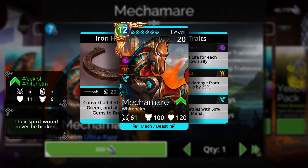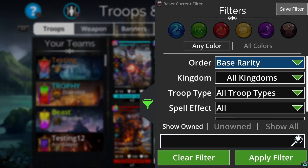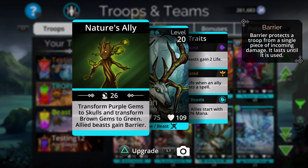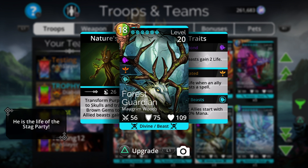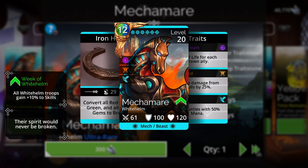Looking at troop typing - Mechamere is a beast and a mech. As a beast, it pairs naturally with Forest Guardian, which transforms purple gems to skulls and brown gems to green, creating a nice loop with Mechamere. You also get a beast bonus since both troops share the beast type. As a mech, you can use this alongside the Mechanist hero class and receive a bonus for that combination as well.